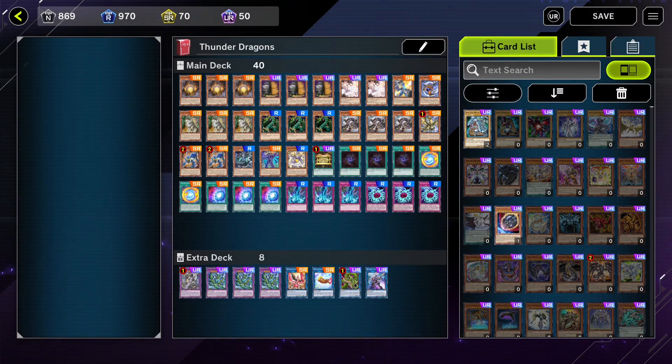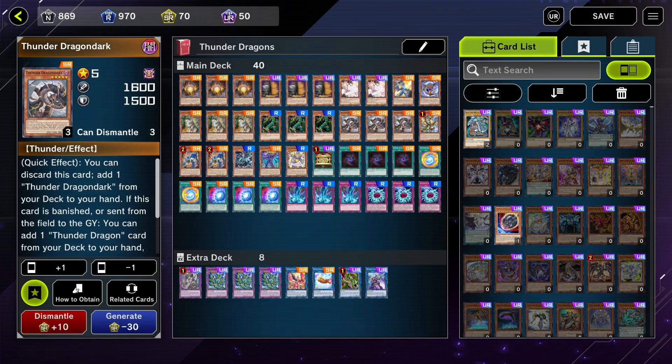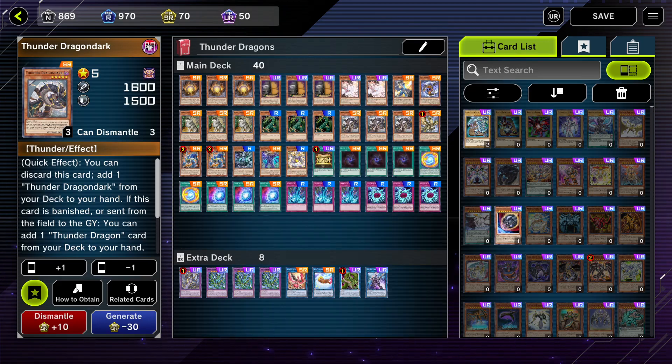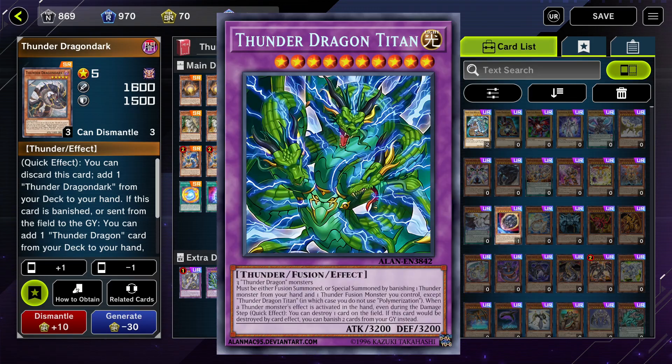The third deck is gonna be Thunder Dragons — a deck I made a guide for recently. If you're interested in understanding their playstyle and learning their combos, go check it out after watching this video. Thunder Dragons are a control combo deck with elements of a stun deck because of Thunder Dragon Colossus. With him on the field you can stop a lot of combo decks, and Thunder Dragons are really strong in the long game thanks to their constant generation of resources and their infinite removal in the form of Thunder Dragon Titan.